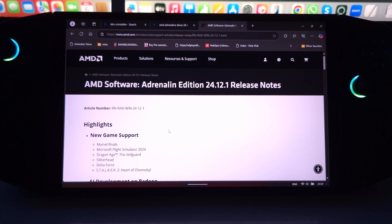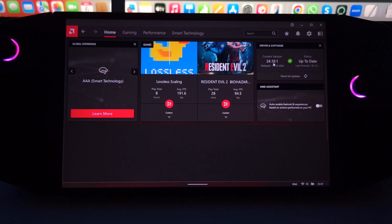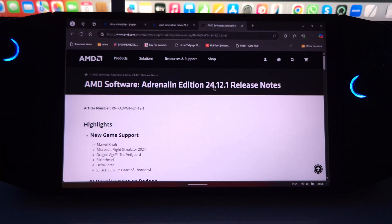In today's video I'm going to be downloading the brand new AMD Adrenaline driver 24.12.1. I already have 24.10.1 installed, which released on the 11th of October, so it's been a couple of months since that driver was released and I've been using it extensively — I've made many videos with it.